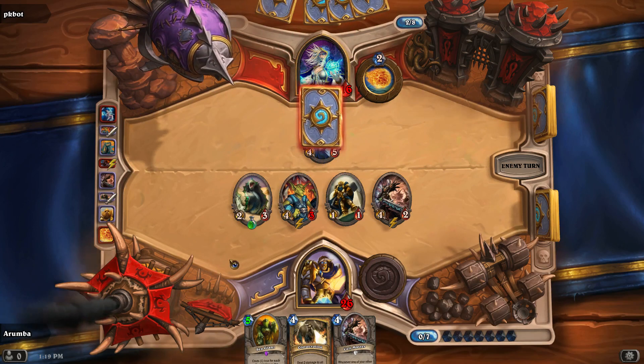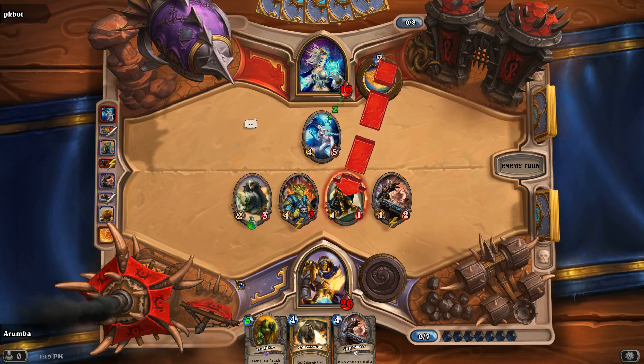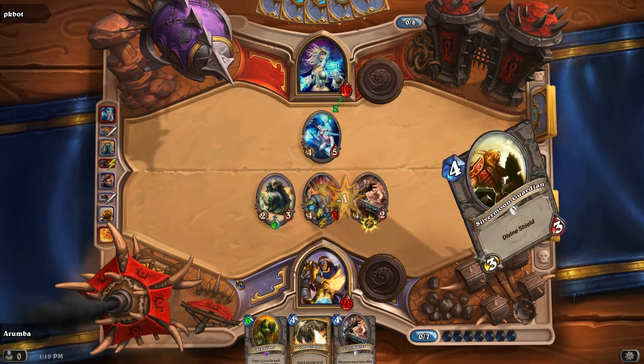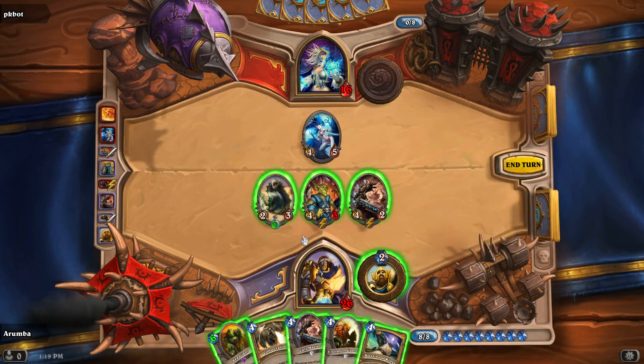Especially because that's going to be really easy for me to kill. In fact, we'll get the Sea Giant out this turn. Amazingly, with three Blessing of Kings I haven't seen a single one yet — which means we're probably going to draw one right now. Hey, thanks for the card, appreciate it. There's the Blessing of Kings — wonderful news.